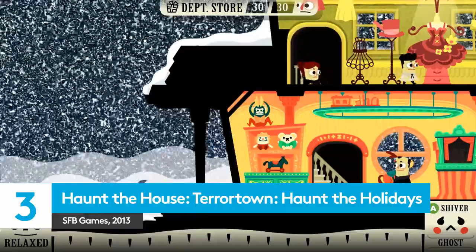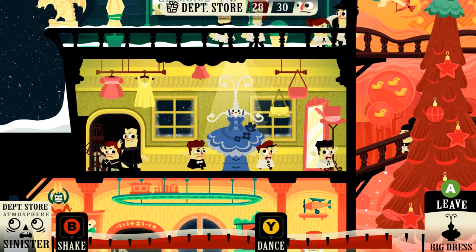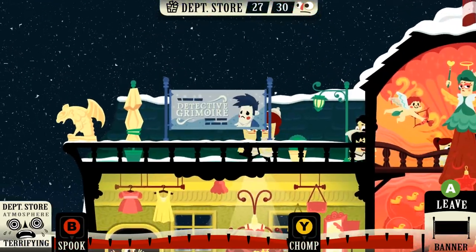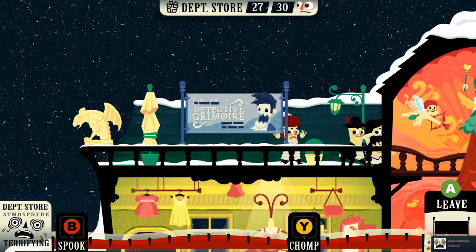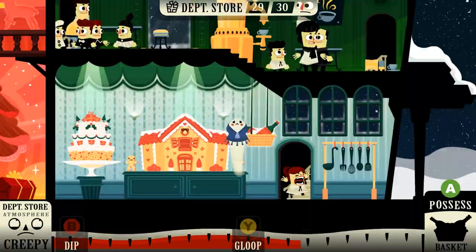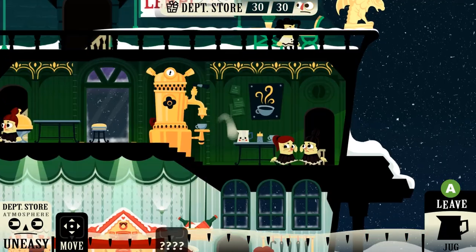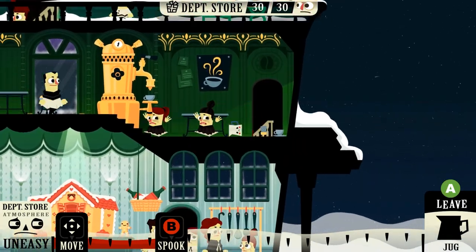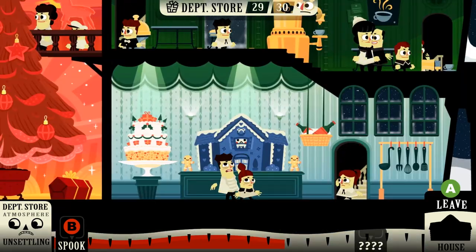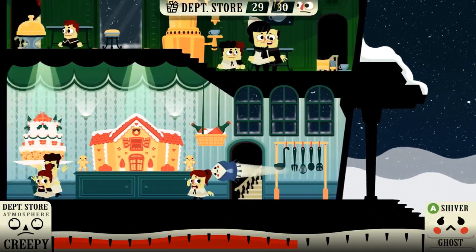There's nothing like a Christmas ghost story to bring up those goosebumps on a cold night. Haunt the House Terrortown: Haunt the Holidays might not give you goosebumps, but it will certainly terrify the hapless shoppers at the North Pole department store. You can make sure that this lot of big spenders get the ghosts of Christmas past, present and future all at once as your adorable creepy phantom haunts everything in sight. Nice coffee machine you've got here — it would be a shame if someone possessed it. What about this hat stand? Or even this terrifying jug? The more distracted everyone becomes from their present buying, the more abilities unlock for each possessible item. This all adds up to absolutely adorable ho-ho horror.